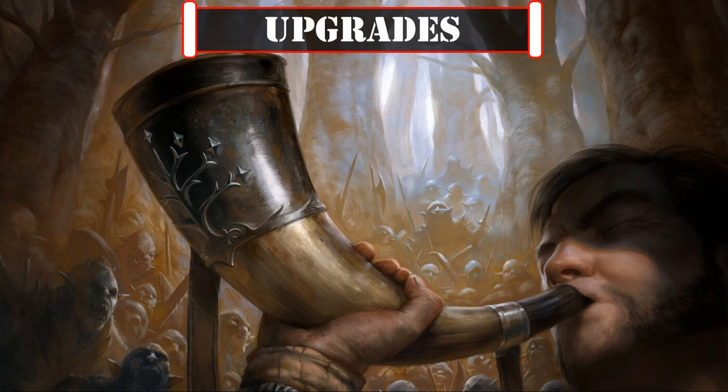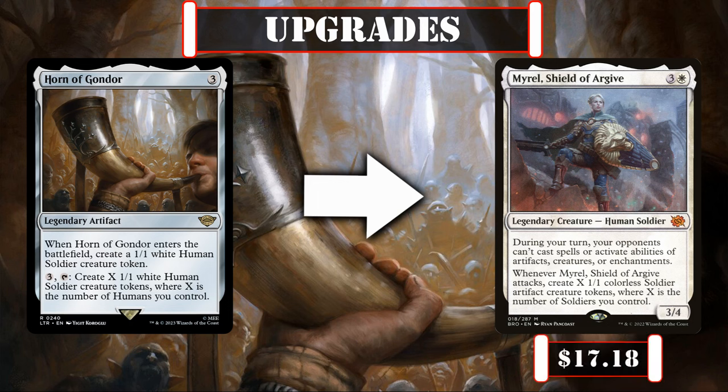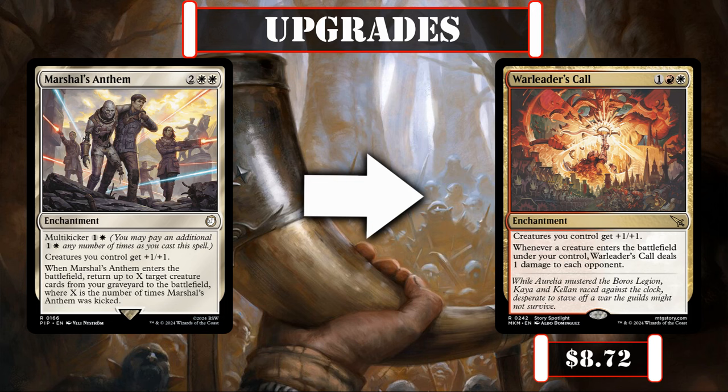Now, if we want to add even more upgrades by going over budget, we can refine our creature base by replacing Horn of Gondor with Mirel Shield of Argive, who not only passively exponentially grows our human token count at no mana cost as we attack, but also prevents almost all of our opponents' interaction on our turn to ensure we won't be interrupted as we crash in. Our enchantments can be improved by cutting Marshall's Anthem in favor of Warleader's Call, which is cheaper, still empowers all our creatures, and tacks on passive AoE burn as they ETB to soften up our opponents even further.